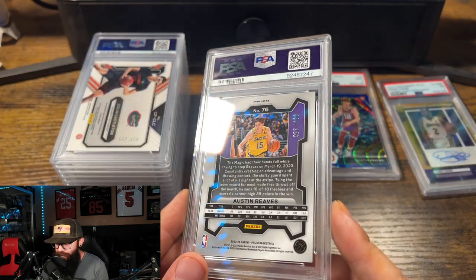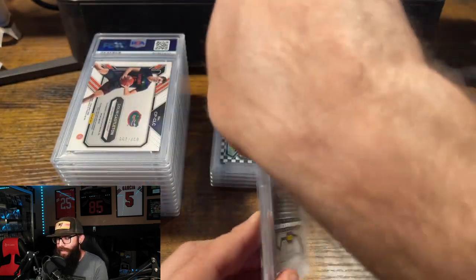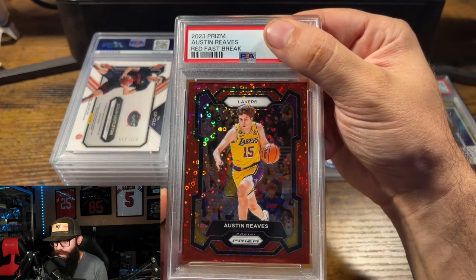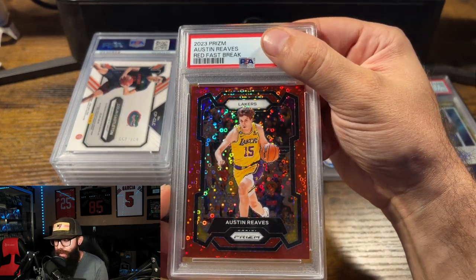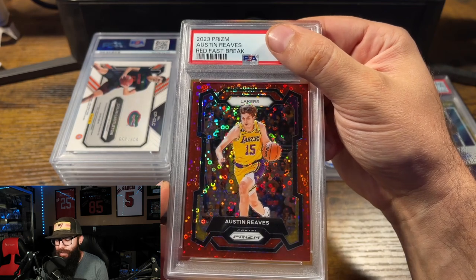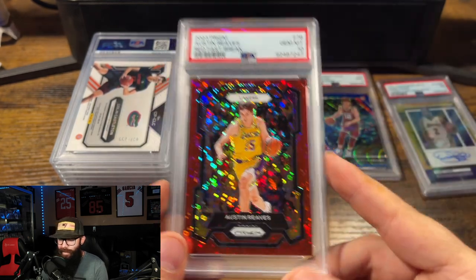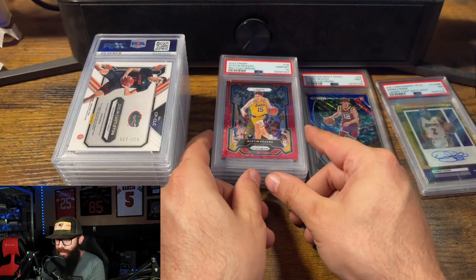We've got another Austin Reeves out of 100 — the red fast break. Cool looking card. I believe I had this one at a 10 as well. Boom! Gem Mint 10 — we're back on the 10 spree.